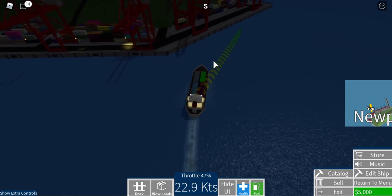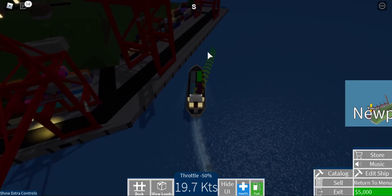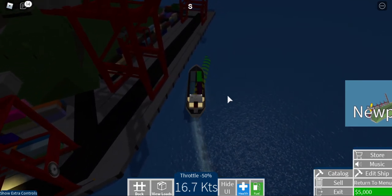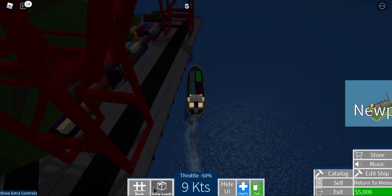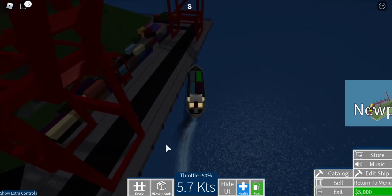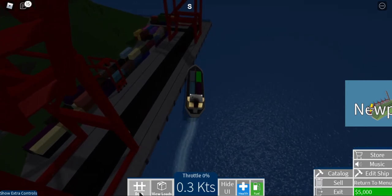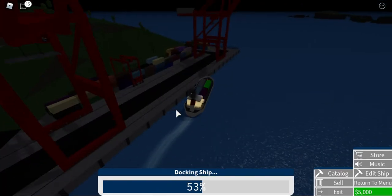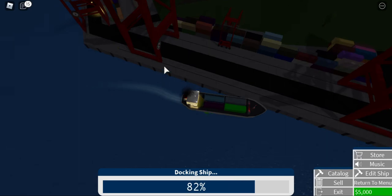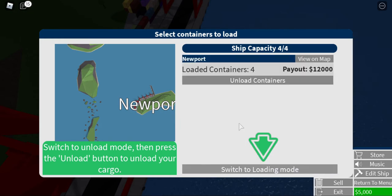Starting to slow down — slow down sucks. I think reversing is a little bit better, but still sucks. Alright, dock. He's nearly the width of my ship. Managed cargo — unload, unload. And unload containers to unload.